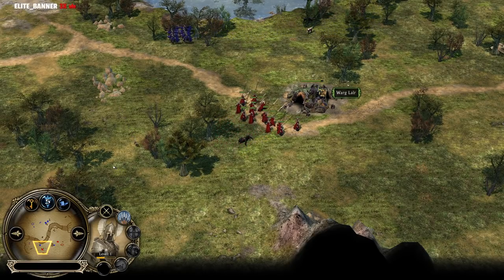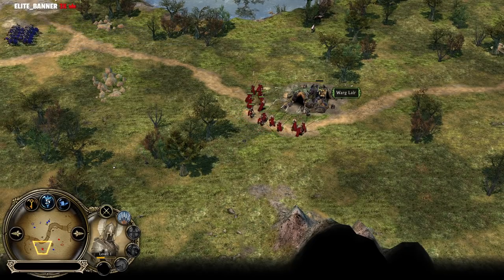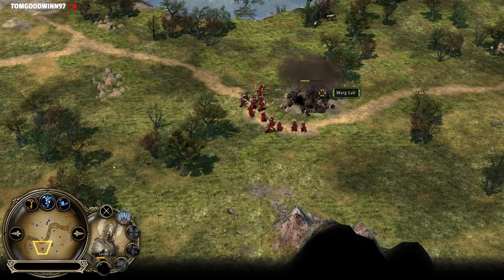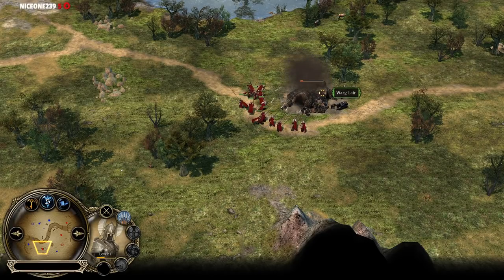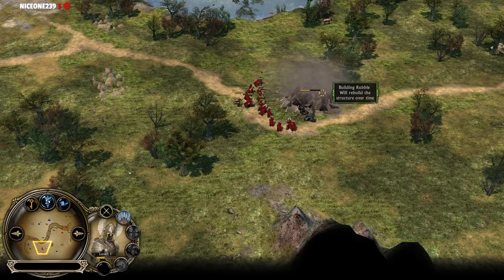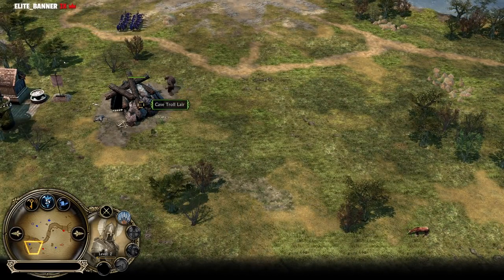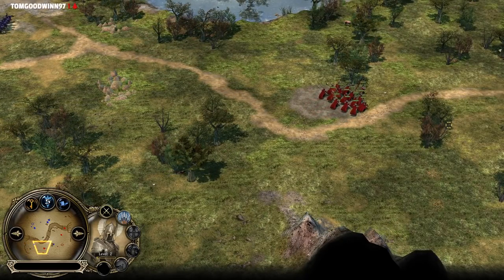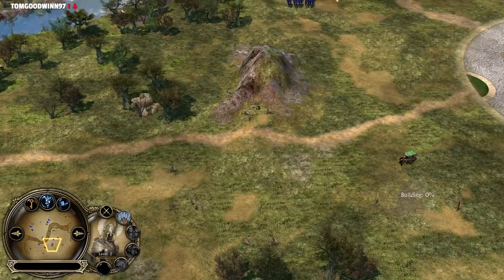In Rise of the Witch King, creeping anything is not challenging — like, you can creep with Orcs at Barrow-wights. That's not gonna be possible in BFME 2. In BFME 2 you can't creep the Barrow-wights with soldiers because they're gonna trample down your soldiers all the time. Same goes to the Troll lair, by the way — Trolls are also much, much harder to be taken down unlike in Rise of the Witch King. And that's something I like a lot, because creeping should not be the easiest thing in the world.